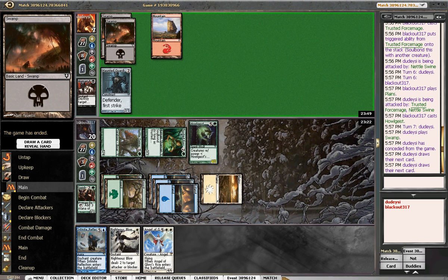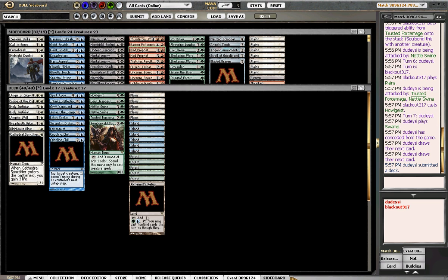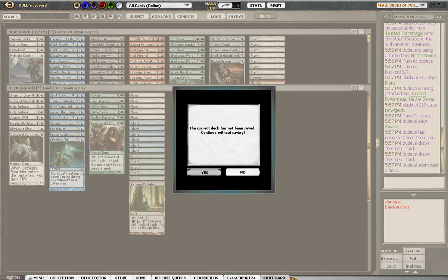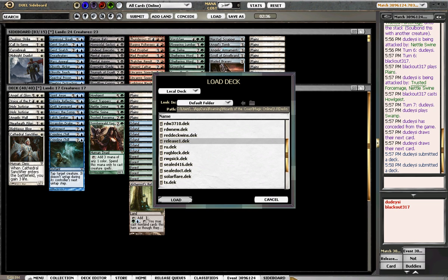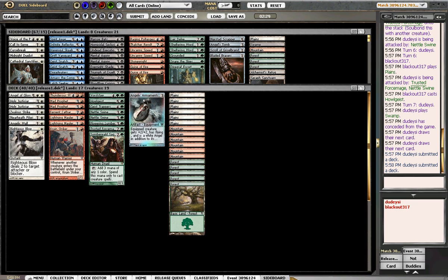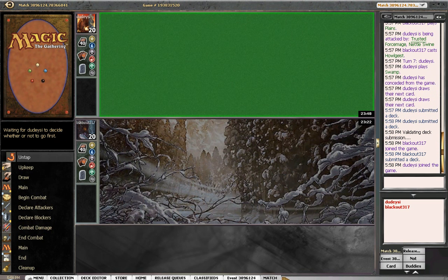Alright, so that was a quick one, but that was more or less because he ended up mulling to 5 that we were able to get there. I don't like playing blue against red and black, so I'm going to load up the other deck, which gives us more options — our own little removal, more guys, a few more tricks. This is much better, so let's try this.